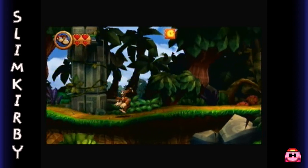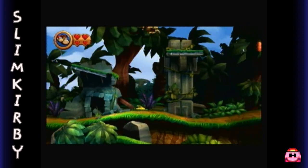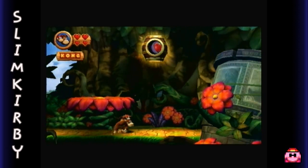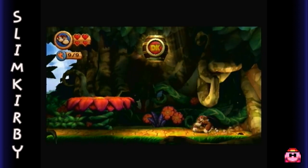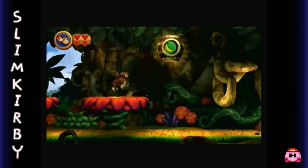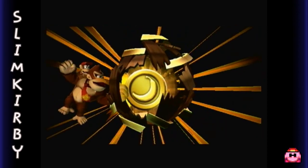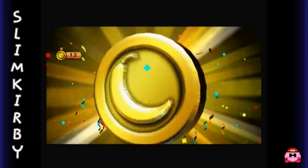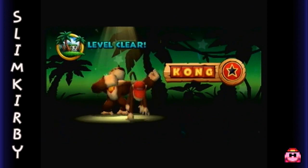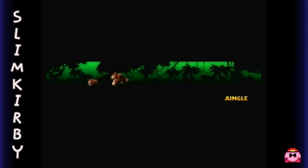Another thing they'll do a lot is they'll actually hide puzzle pieces in walls too, like this one. So you really have to check everywhere if you want to find them all. And finally we have the end stage targets — try to aim for the DK. Nonetheless, we got something out of it. And there we go — collected all the Kong letters, collected all the puzzle pieces. We're good to go. And that was the first level.